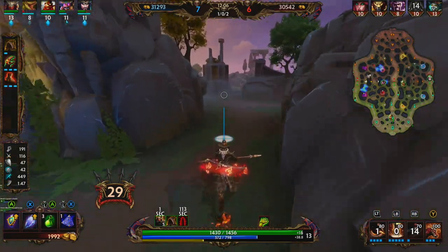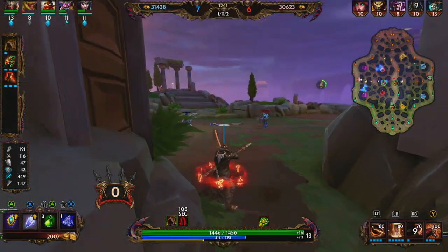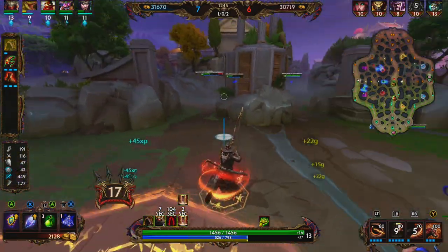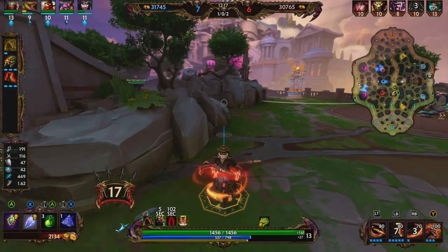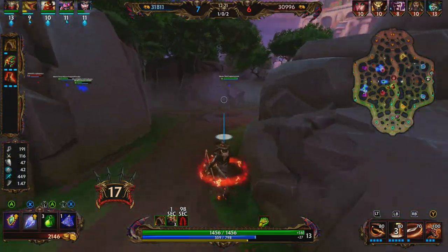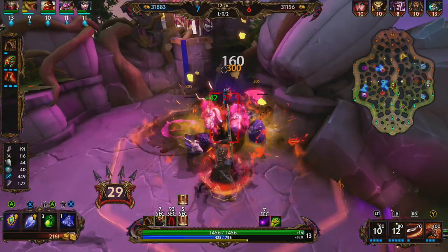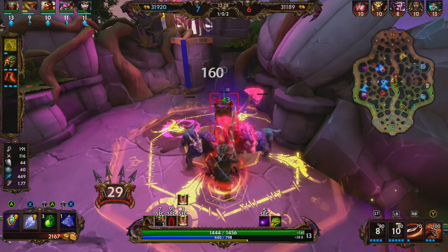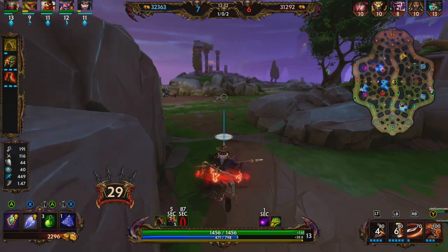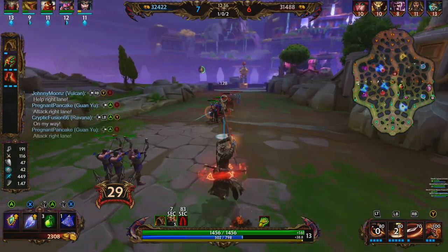Invading the red buff is going to cost us a little bit of XP because the minions are fighting in mid. Now that this purple is enhanced from the Great Scorpion, we're going to be getting 25% increased attack speed, but we're wearing red and we can't pick it up — so never mind that train of thought.